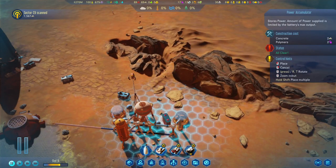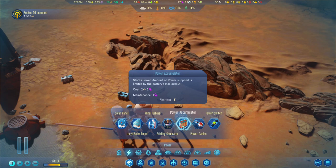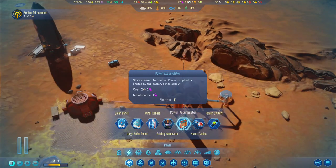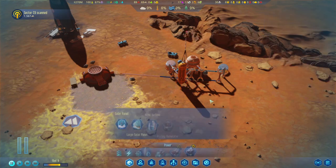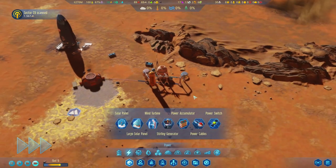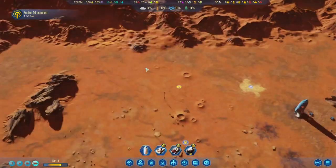Is it wise to build one now? How much power can we store in here? Doesn't even tell us. I think it was about... is it about 100? Or is it more? Not sure. Anyways, we found an anomaly, which is here. Perfect.